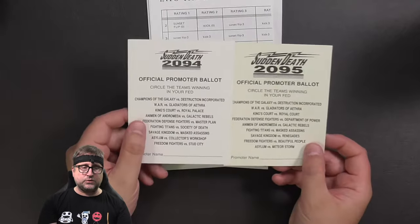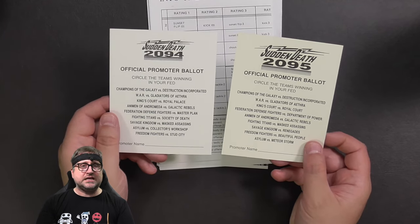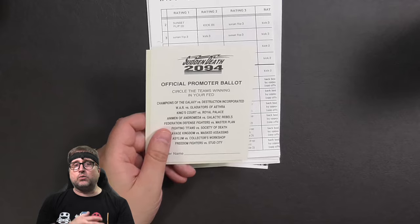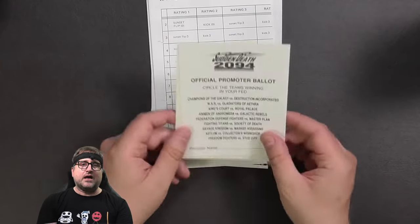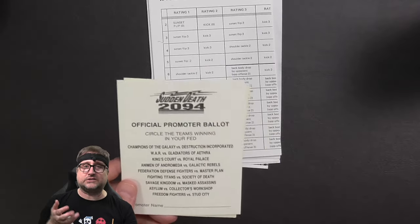And then we've got two ballots for Sudden Death 2094 and 2095. If you're not familiar with these game editions, these are where teams went against each other and then fans would send in who won the feud — who won the feud between Champions of the Galaxy and Destruction Incorporated, and between War and the Gladiators, etc. And then the losers would supposedly be banished for two years. These came with your game sets; you would just put your return address, put a stamp on there, and send it. I would love to know from Tom how many of these he got when 2094 came out — how many of these ballots did he get turned back? Was it like 50? Was it like 200? I would love to know. That would be an interesting question to ask Tom.